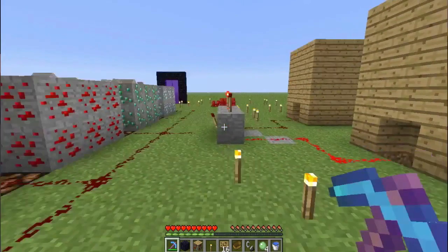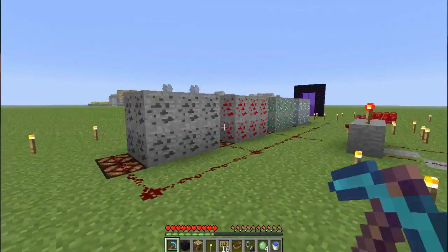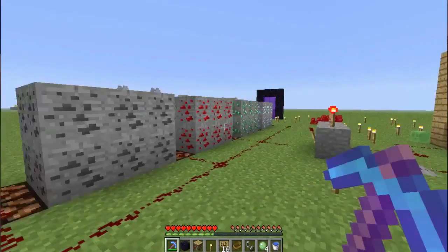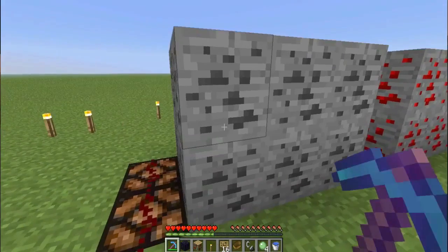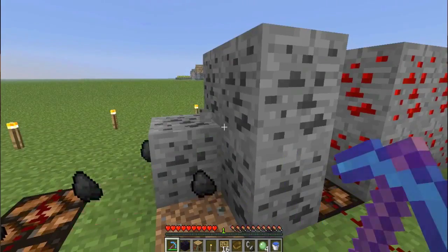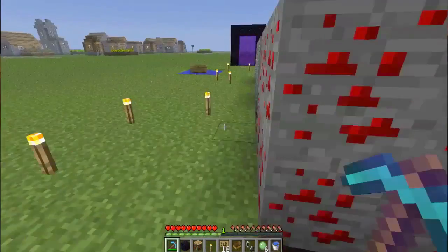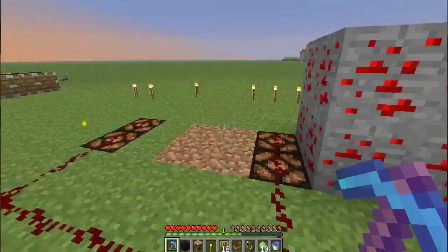When you used to enchant pickaxes with Fortune, it would change the amount of XP you would get for coal, redstone, emeralds, and diamonds. They fixed that, so now it won't change the XP at all. As you can see, it gives just a normal amount of XP - it just changes the amount of items you receive.